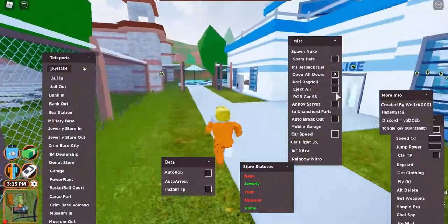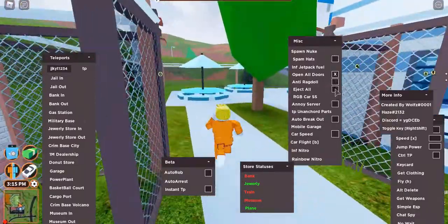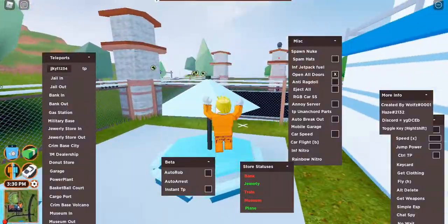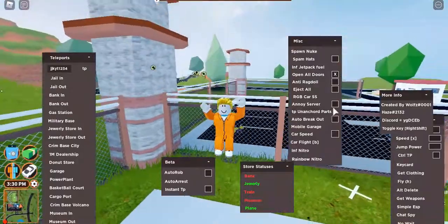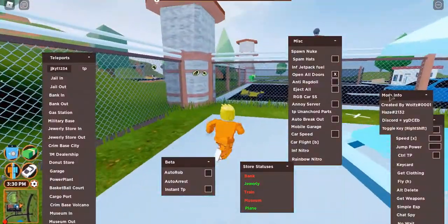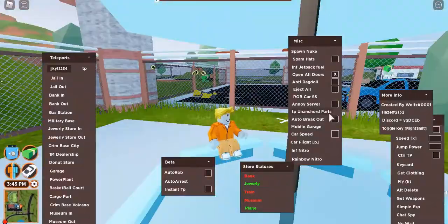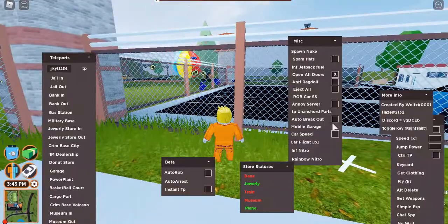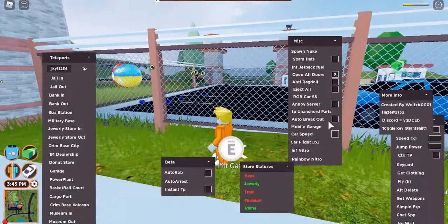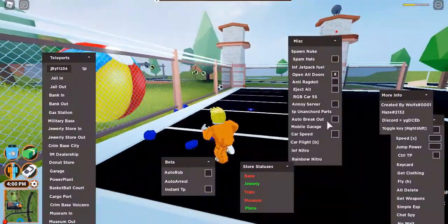There's 'eject all,' which you can use on an annoying server to eject people from their cars. There's also 'anti-ragdoll' so you don't ragdoll. I keep clicking eject all but there's no one near me right now. There's also a 'TP to child part' option.